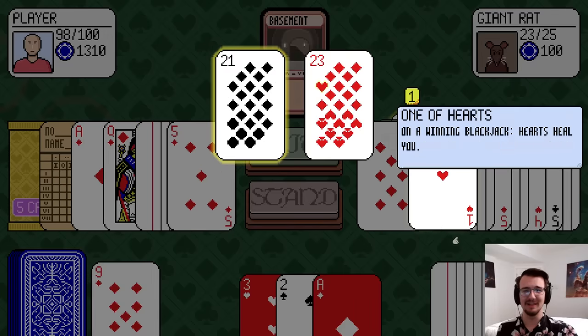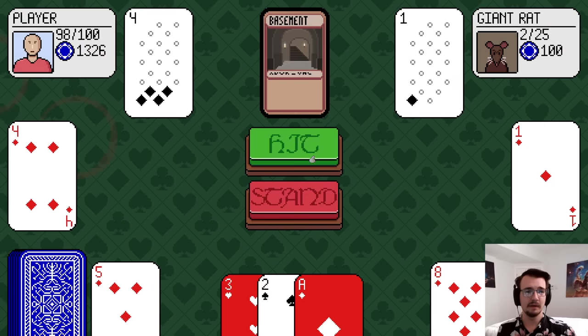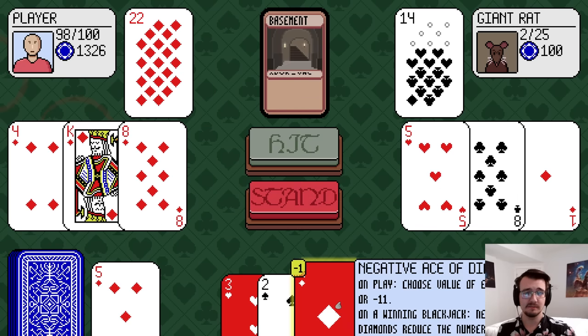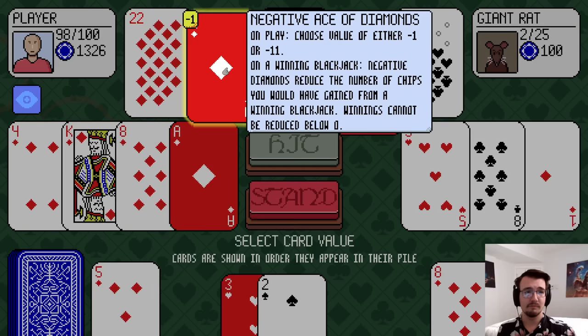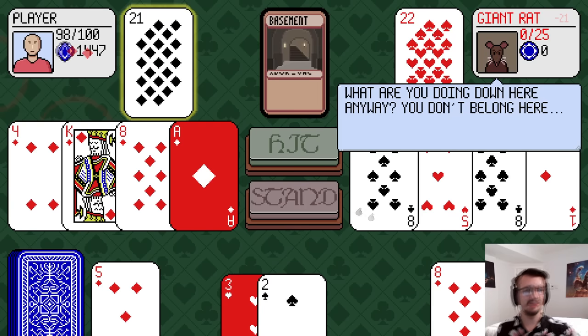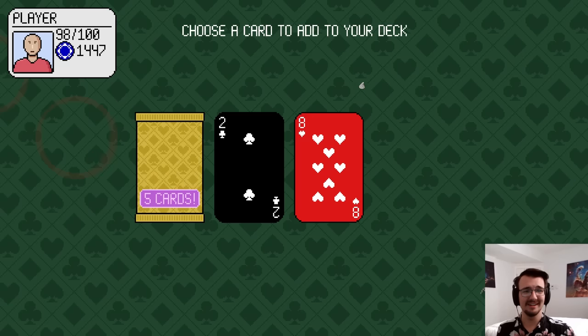There are so many blank cards. Get owned, rat — got him. Let's see if I can get better. This is perfect: minus ace of diamonds for minus 1 and a perfect 21. Excellent. It did take away a chip from me, but I don't care. I have 1,400.